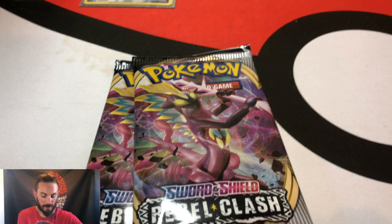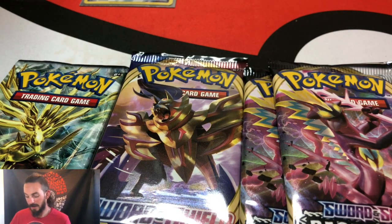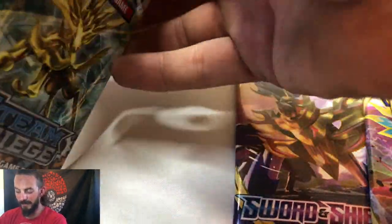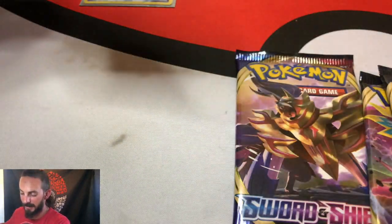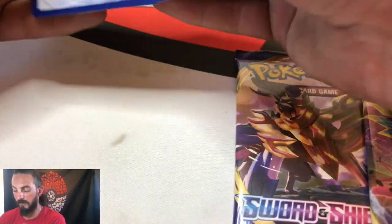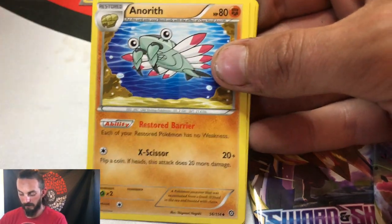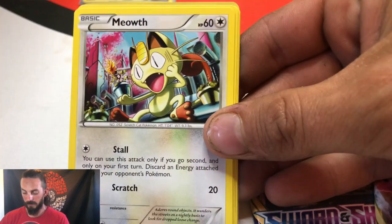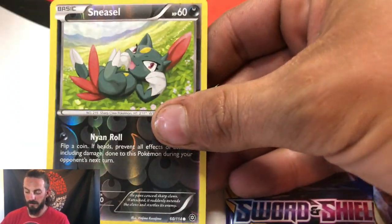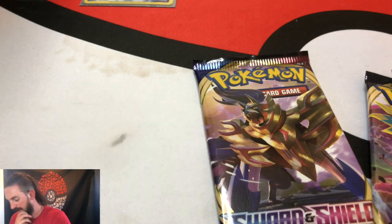We got two Rebel Clash, a regular base set, and then a Steam Siege. Let's get the Steam Siege out of the way — let's just get a bright card and move on. It's a green code card anyway. We'll call a Pokemon for the rare. We got a Tyrunt, Amaura, Meowth, Leavanny, Fletchling, and Sneasel — Sneasel again — as the reverse. That's just how it goes with that one.